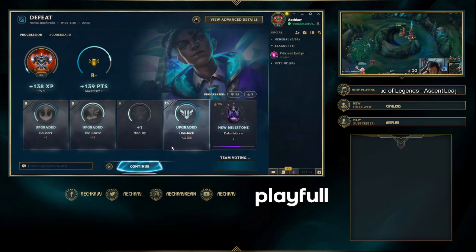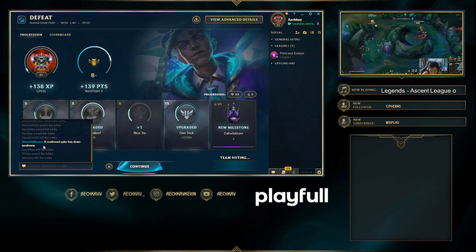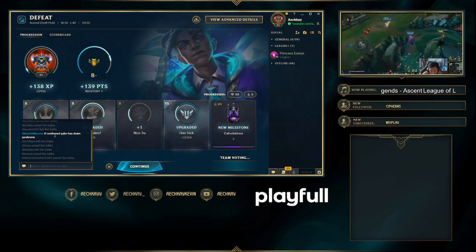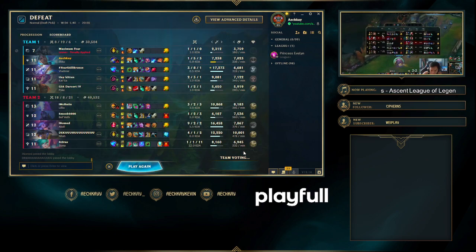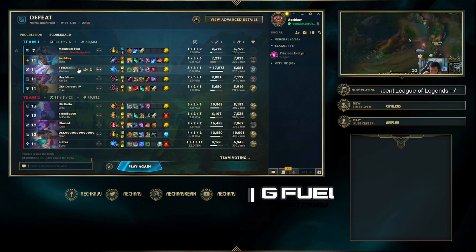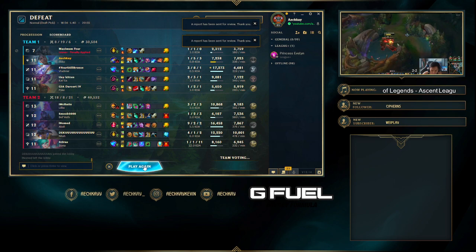Oh my god, I got Silver and Challengers! That was crazy! If confirmed, Pyke has Down Syndrome. These people are so weird. Do they not realize how weird they are? They just constantly be weird. Why? For what reason?